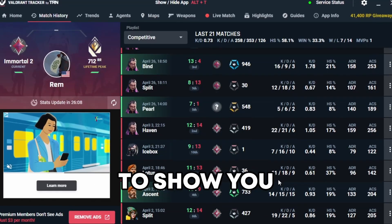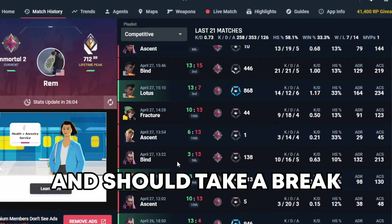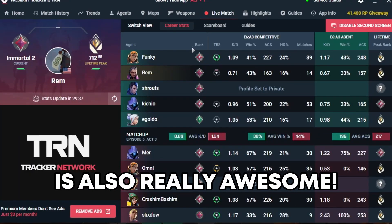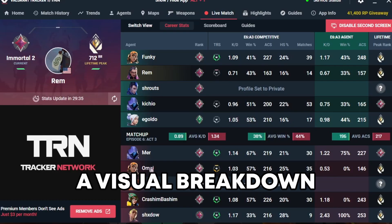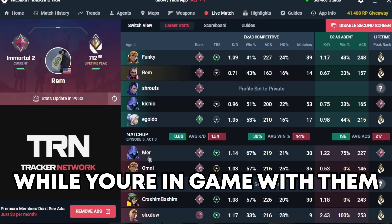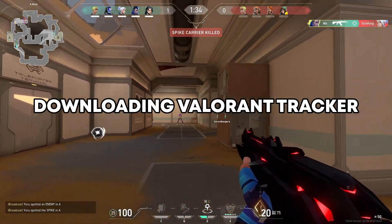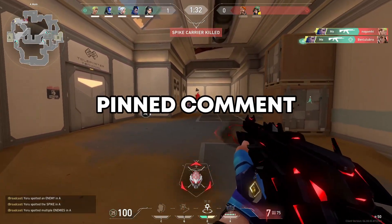It has a match history tab to show you all of your recent games so you can see visually if you're having an off day and should take a break. The live match feature is also really awesome — you can see a visual breakdown of all the ranks and stats of your team and the other team while you're in game. If you want to help support the channel, do so for free by downloading Valorant Tracker from the link in the pinned comment or description.